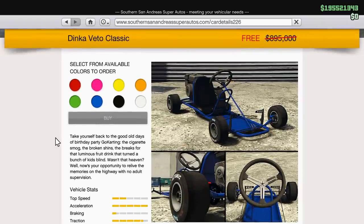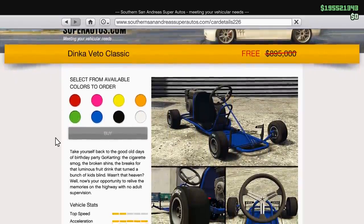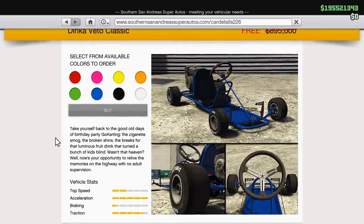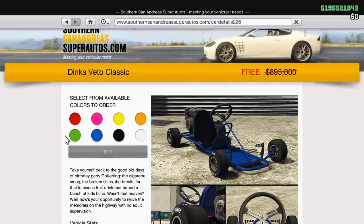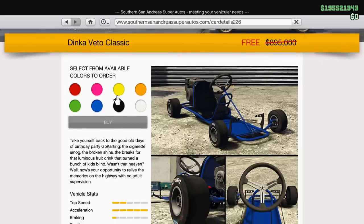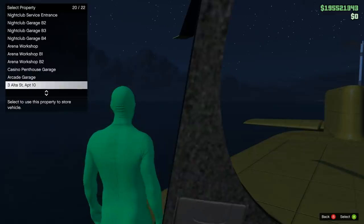We do know from the game files — from the drip feed — there are two of these go-karts. We have this one, the more bare-bones version, and then a more traditional-looking go-kart. But this one is the one that is free. It is only free until the 21st, so you only have about three days to get this; otherwise it's going to be 900k. 900k for this, when you can buy supercars for cheaper — but we're not going to complain about the GTA economy.